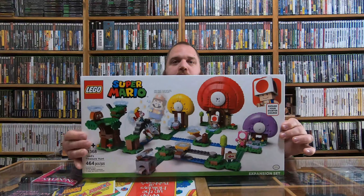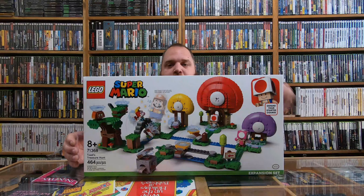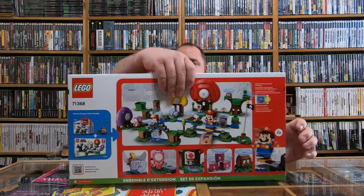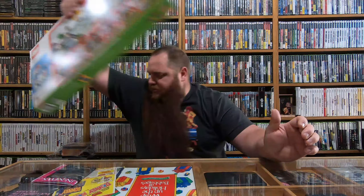Here's a bigger set — this one's the Guarded Fortress. Flipping it around here for you — got the Piranha Plant and stuff like that, and some Koopas. Here's an even bigger set, this is Toad's Treasure Hunt. You can see all the mushrooms and stuff on there. And this one's even bigger than that — this is Bowser's Castle, the Boss Battle. So yeah, there's some of the Lego stuff coming along.